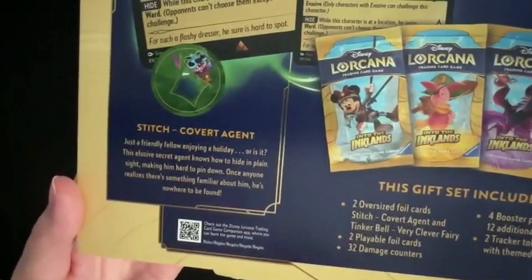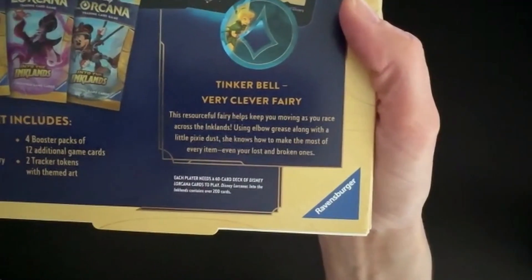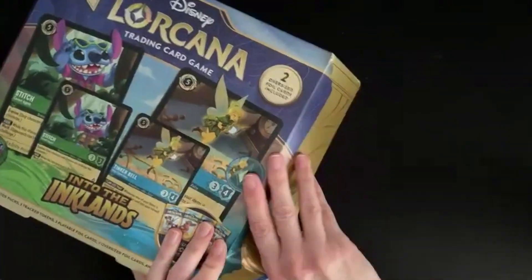It tells you a little bit about Stitch, and we have a bit about Tinkerbell here as well. So let's get straight into this. The only thing with the gift sets is they don't make these as easy to open, so I kind of have to tear into it at the side. There we go. It seems such a shame to destroy the boxes, but we've got to get in and see what's there.